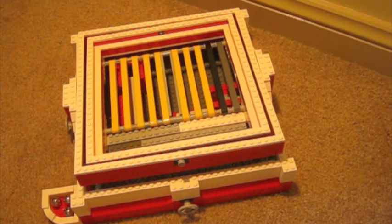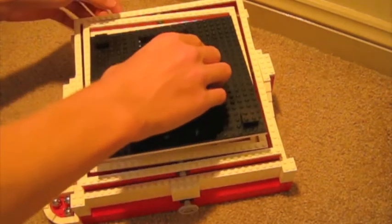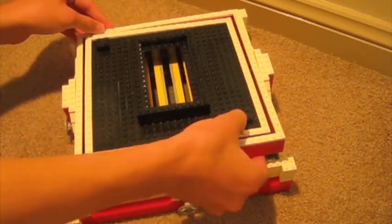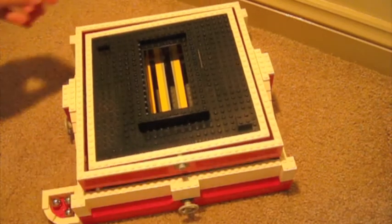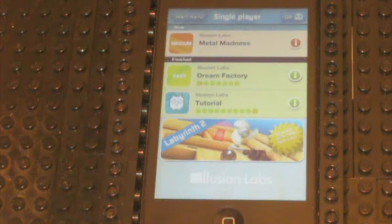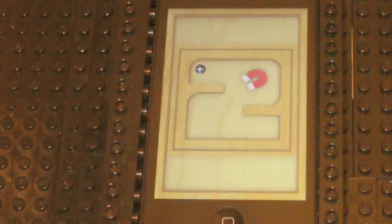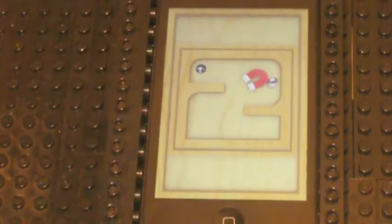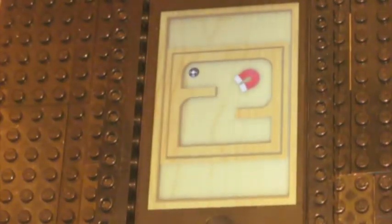I've also created one last puzzle that's a bit different to all the others. It's for holding an iPod Touch. I've got it all set up now and I'm playing the light version of Labyrinth 2. I'm tilting on the sides and I've just got to get the virtual ball to the finish. It's a bit different to the others but it's still fun.